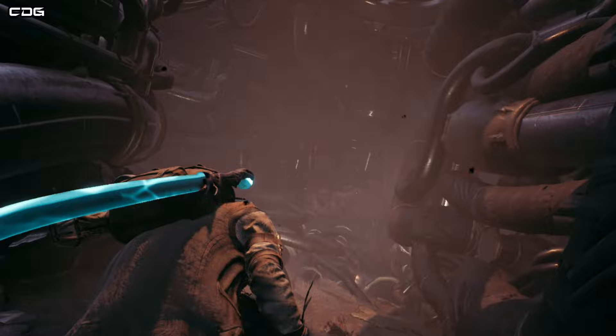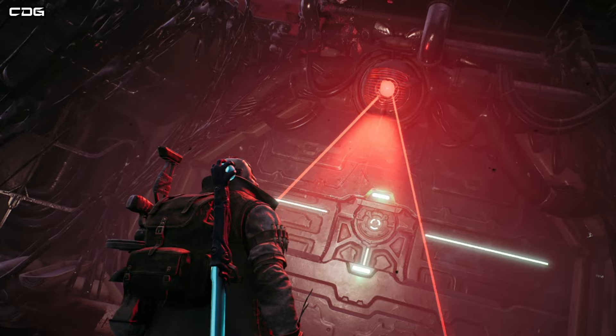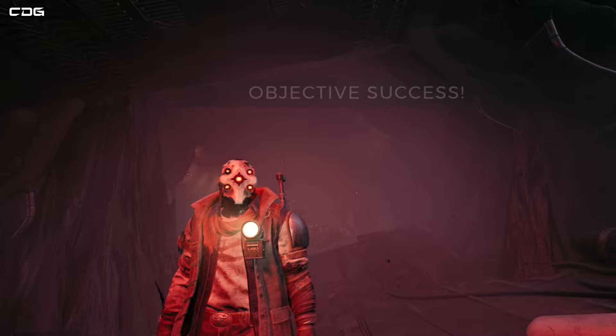You will need to have the helmet equipped to be able to activate the sensor, and then the door will open. Inside this room is the Plasma Cutter.